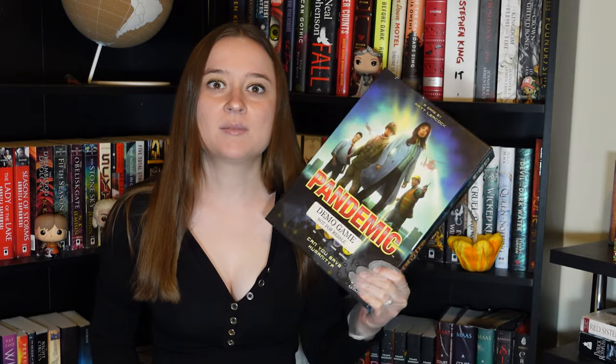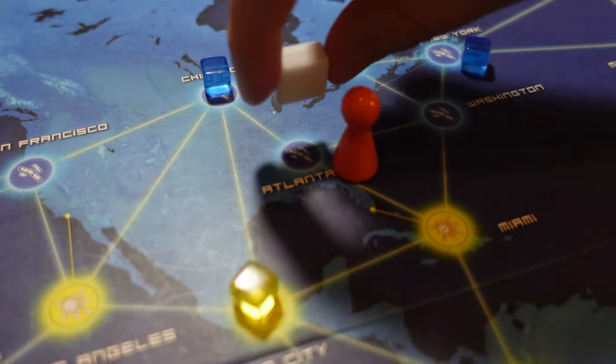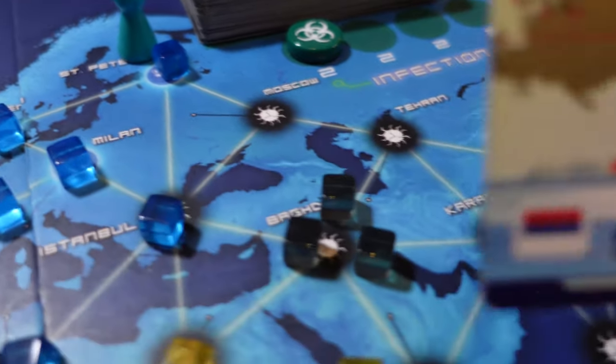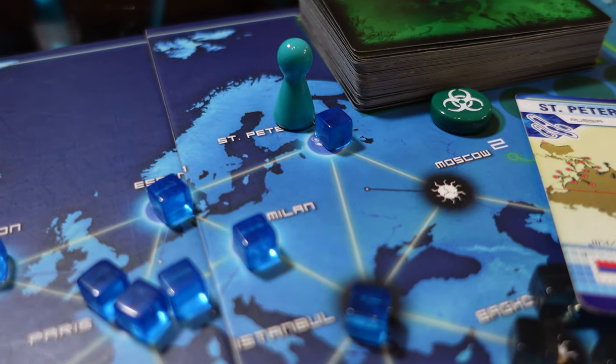Research stations are really important because they're the only location where you can cure diseases. At the beginning of the game, you get a research station in Atlanta. However, as an action, you can choose to build a research station by discarding a card matching the city you are in.